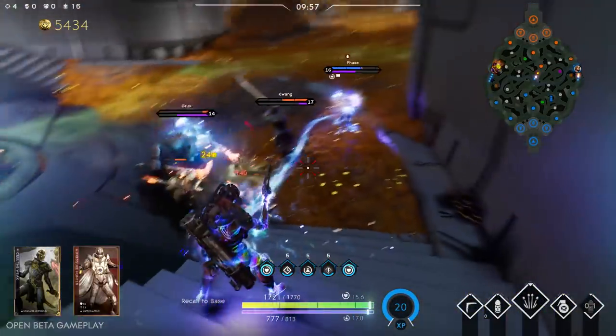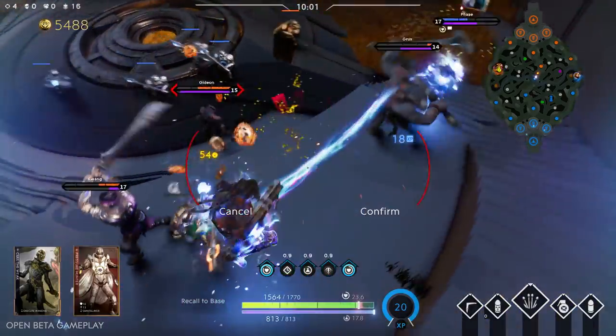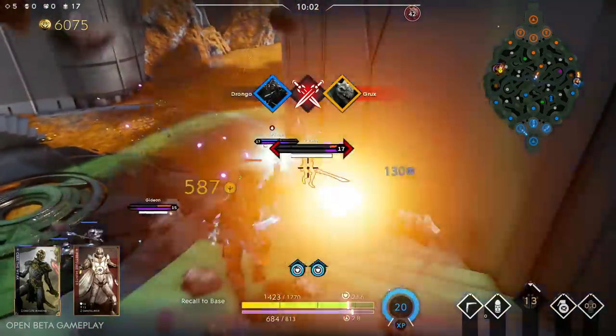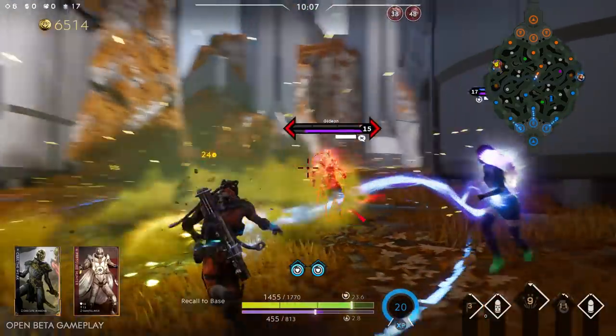Drongo, the master of the scrapyard, has a tool for every situation. Though living in the chem waste of Omeda has affected his mind, it has only made him more fearless and given him a keen sense for blowing things up.